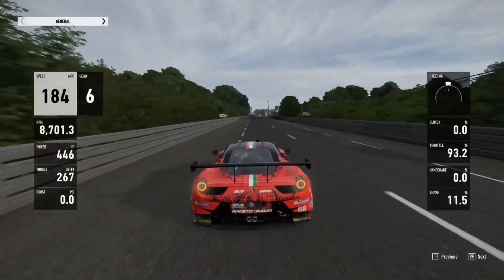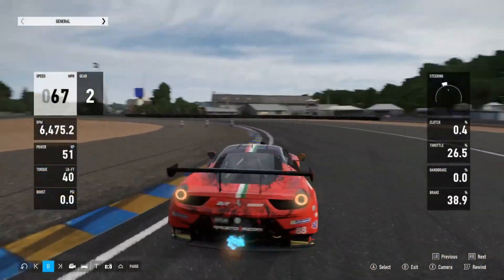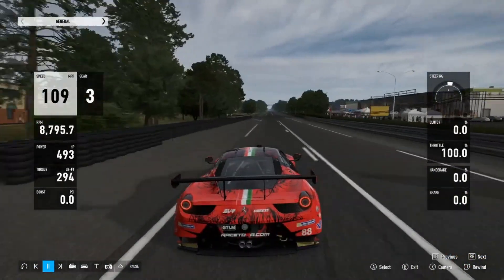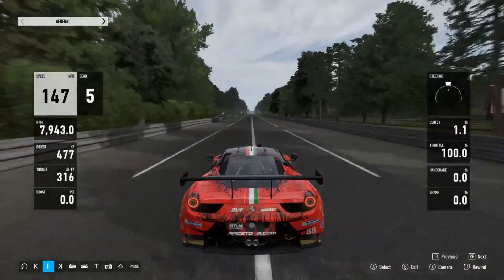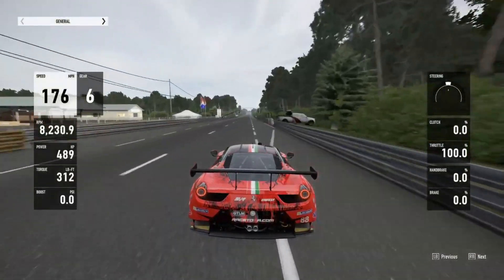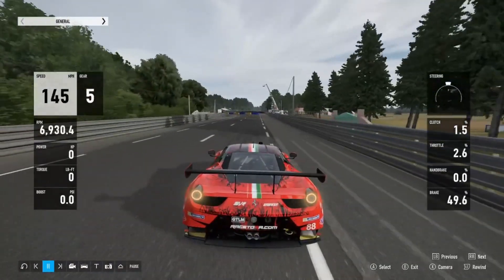Coming to the first Mulsanne corner — this car has no TCS so you can get it turned in a bit quicker. You want to get two tyres up on the kerb there, and then two tyres over on the left here as well, constantly making sure you're using all of the kerbs. The tune seems perfect for the kerbs — it just rides them all perfectly. I probably could have taken more time out if I was more confident taking more kerbs, so do a bit of trial and error with this tune.